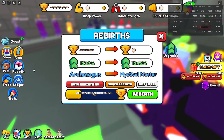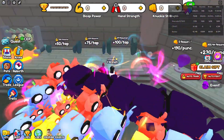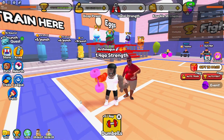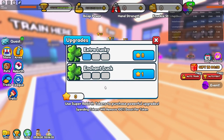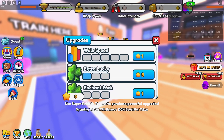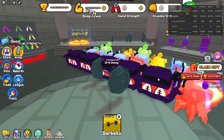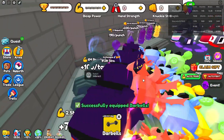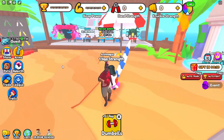I tried super rebirthing once and it took me nearly two days to get back where I am. I'm not going to do that again. How many super rebirths do you have? Let me know in the comments. I think the best upgrade on the super rebirths section is the enchant luck upgrade. I bought the extra lucky upgrade, which personally I think I took a big fat L. What's the best upgrades to buy if you only have a few super rebirths? Let me know in the comments. Enter your Roblox usernames down below because I'm going to be giving away a huge rainbow crab. Remember to hit the subscribe button and like the video. Watch the whole video to find out how to earn infinite diamond and silver crates.